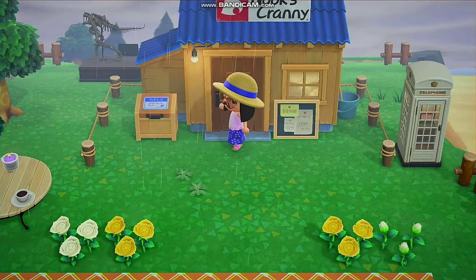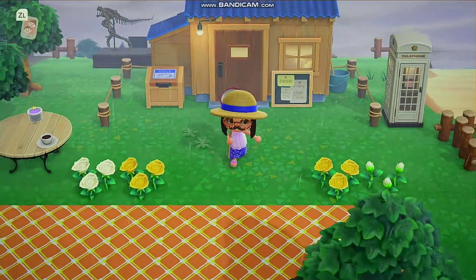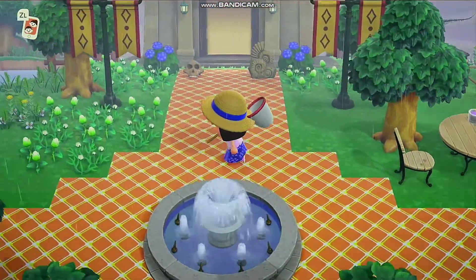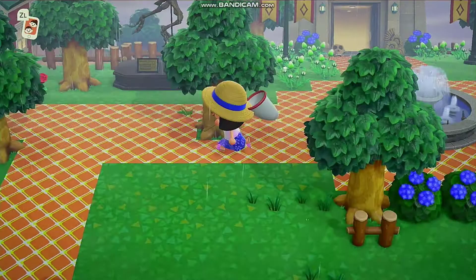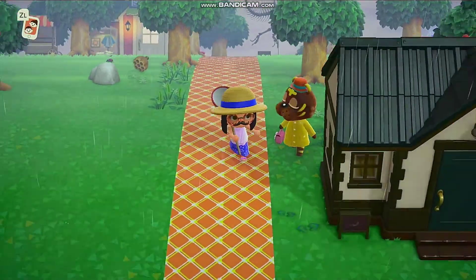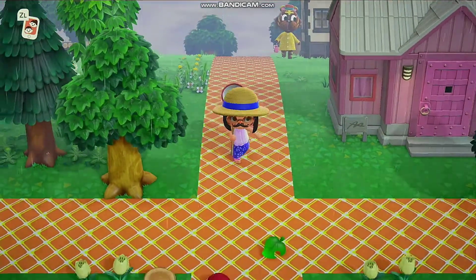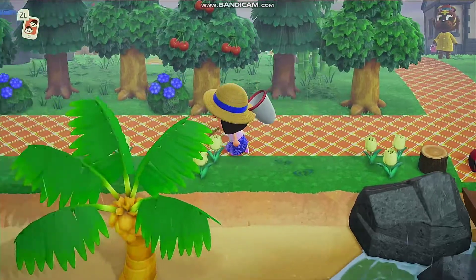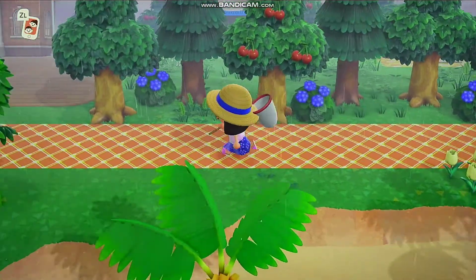I also want to move in a Sanrio villager but not right now — I just want to put a plot down. I have so much I want to do but I don't want to rush the game. I've been doing a bit of time traveling to get terraforming, but now that I have the terraforming tools and can get the pathway, I feel like I just don't want to rush anymore after this point.